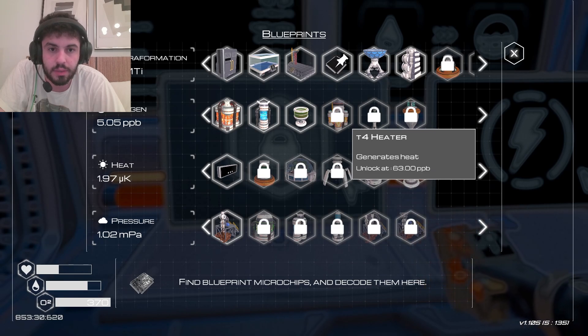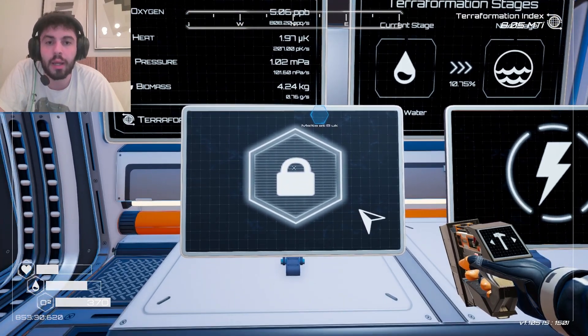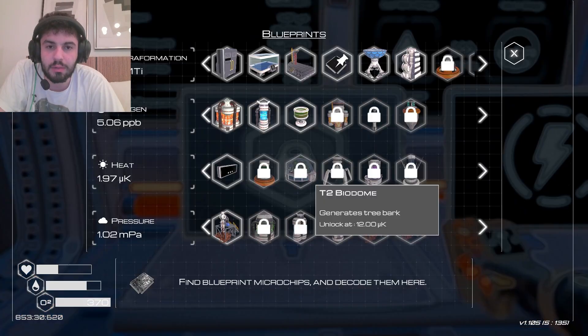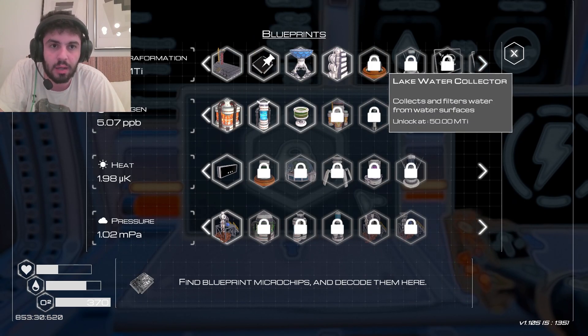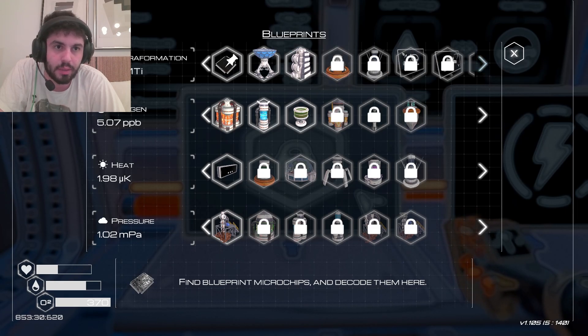Tea core heater — that would be really good, because heat. I'm gonna produce oxygen. I need to find what produces the most oxygen, even if it's not unlocked yet, because the things I have are not doing it. Because I need that heater.